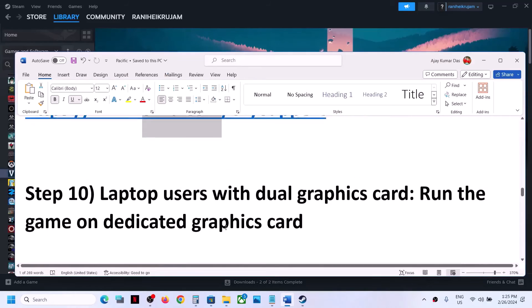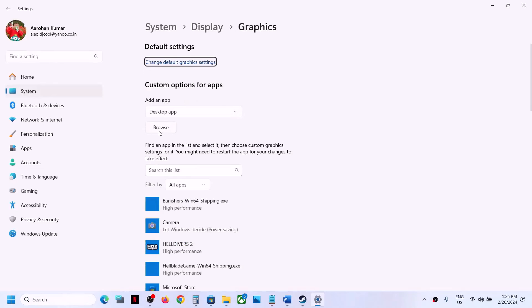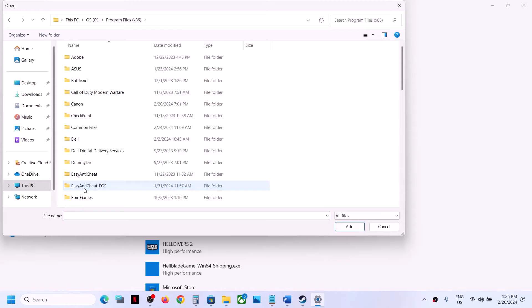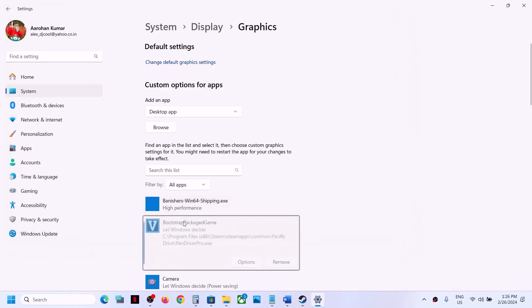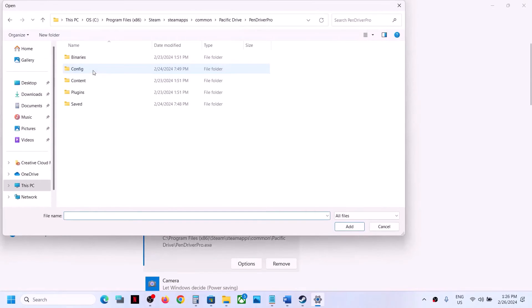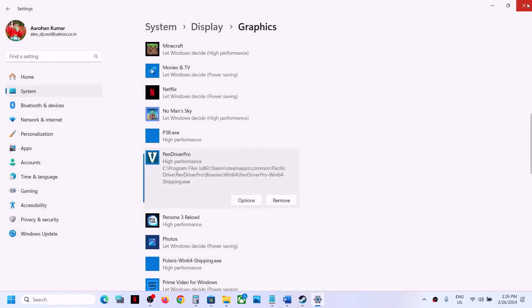For laptop users with dual graphics cards, make sure you run the game on the dedicated graphics card. Type Graphics Settings in the Windows search box and open it. Click Browse, go to the game installation folder, select the game exe file, click Add. Once added, click Options, select High Performance, then click Save. Repeat this for the Binaries > Win64 exe file. Then launch the game and check.